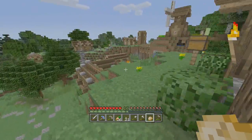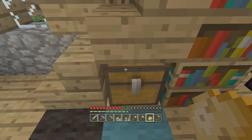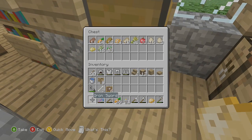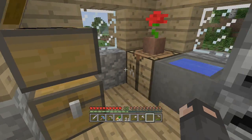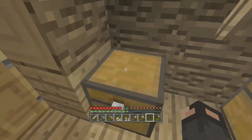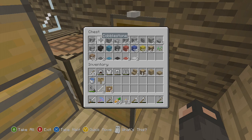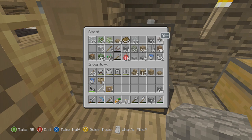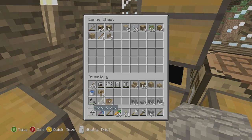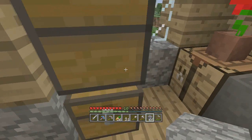What we're gonna do this episode is we are going to prep - we gotta get some supplies. First things we have to get going is we're gonna start smelting some cobblestone to make smooth stone. We need smooth stone for stone brick, and the reason for that is because we're gonna make a sewer system. We want stone brick down there because stone brick is fancy.